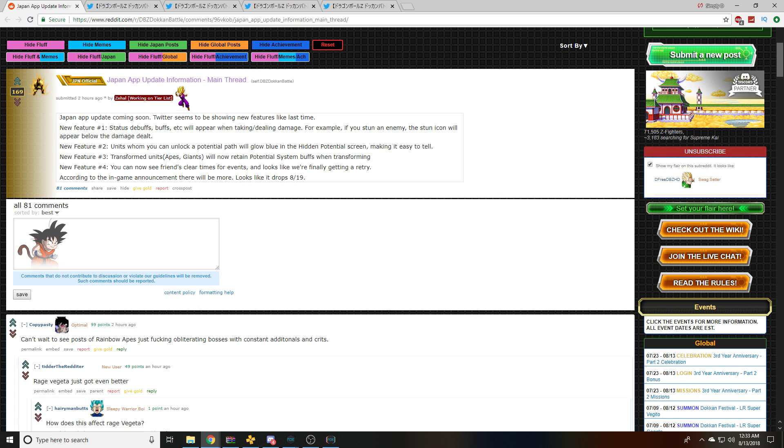Feature number three: transform units — Apes, giants, that type of thing. Vegeta should be a part of that, Rage Vegeta. Any unit that can do that type of transformation that locks them in — Fury Beerus, for example. Not like the newer transformations like Ultra Instinct or LR Vegito or LR Gogeta, but the older kind like the Apes and stuff like that. Those units now retain potential system buffs when transforming.